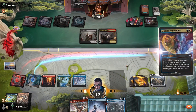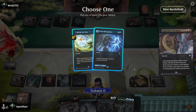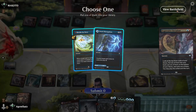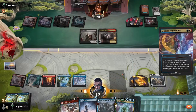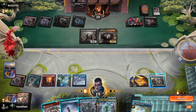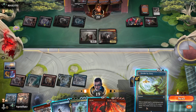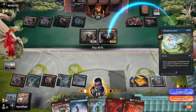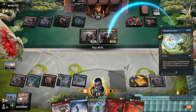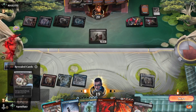Let's play one of these. We need this in our hand. Do we want to Divide by Zero? Maybe — I think that's a good idea. We haven't played land yet so let's draw first. Still no land. And that's fine.